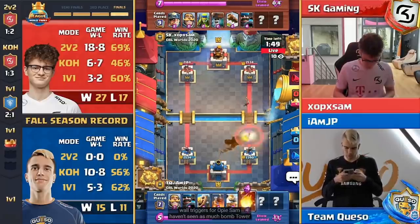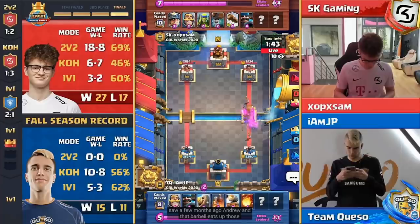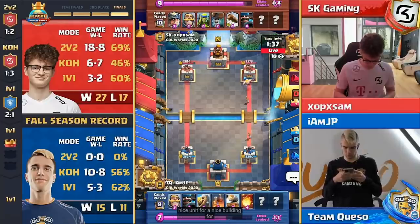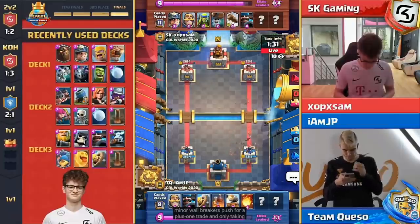Haven't seen as much bomb tower as maybe we saw a few months ago. That barb barrel eats up those spear goblins pretty easily. Yeah, that bomb tower is going to be a nice building for IM JP — obviously can be played on defense against a minor wall breakers push for a plus-one trade, only taking a little bit of damage.